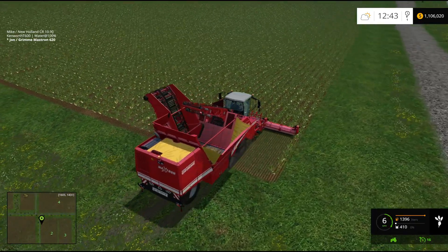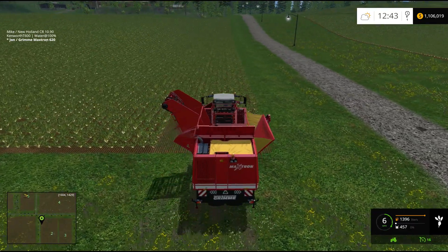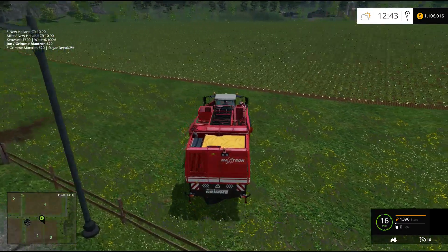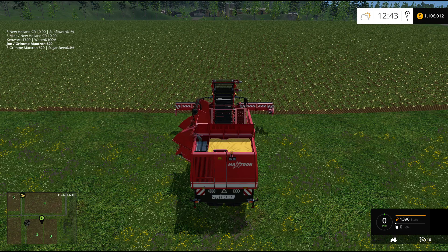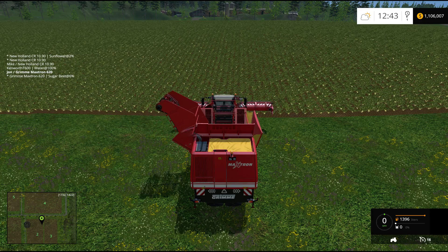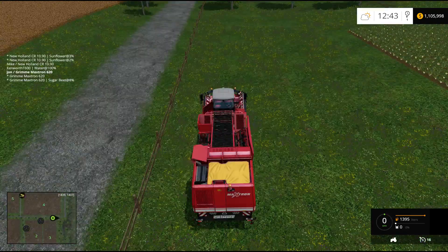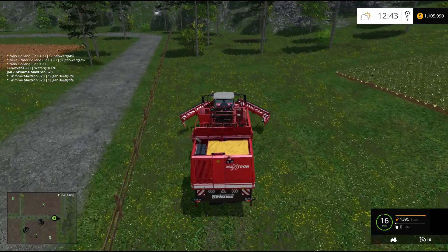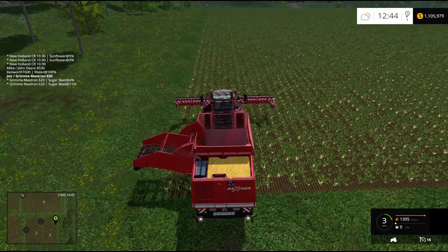I'm going to start on my dead sunflower harvest too. I have to remember what all the buttons are to unfold this — I have to use the keyboard because there's no M on the wheel. You have to unfold that thing in two different pieces, right? Yeah, because the head's separate. Got to hit button number five and M on the keyboard.